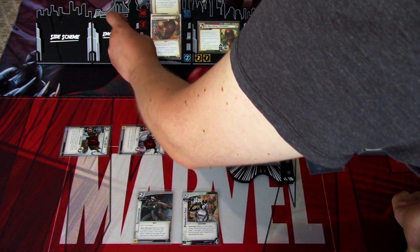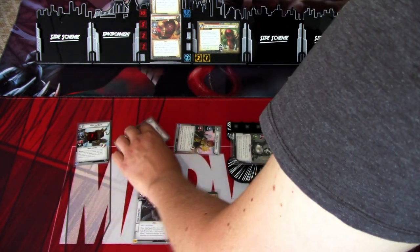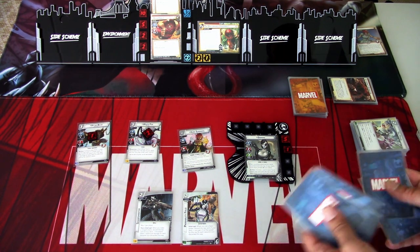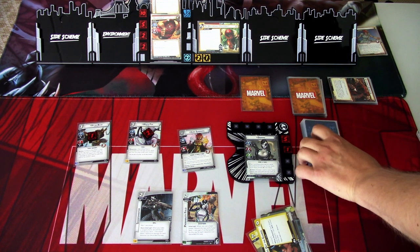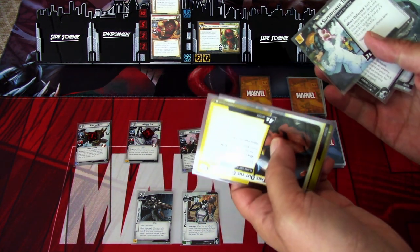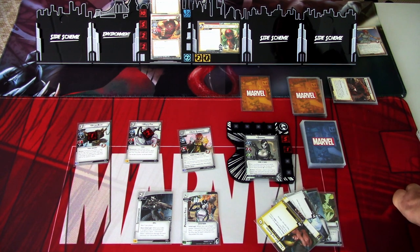Juggernaut is down to 19 health. That is our turn and we ready up. We draw back up to five — that is the rest of the deck, so we get an extra encounter card. After a quick shuffle of the draw deck, we are ready to continue. We get: Take Out the Guards, Team Investigation, Superpower Training, Domino's Pistol, and Digging Deep. Finally we will get at least one Domino's Pistol in play — maybe next round.